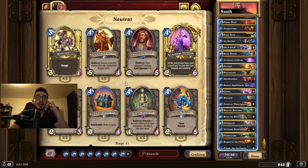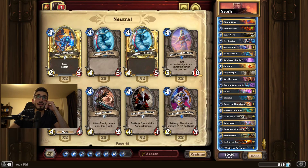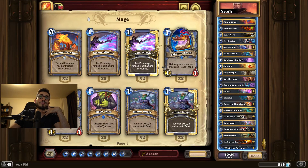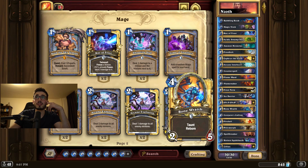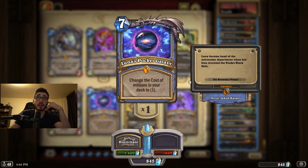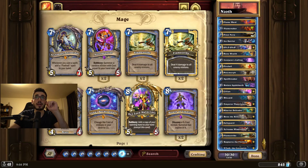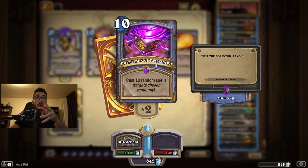Even if you have some random cards like Tinkmaster Overspark, you could put them in the deck. Highlander decks — that's the fun of them, you can put whatever you want in. I like a more early-game-centered package because this deck is not playing Luna's Pocket Galaxy. Upgrades I'd recommend: Power of Creation, Antonidas, Kalecgos, Yogg-box, Tortollan Pilgrim — those are some more expensive upgrades.